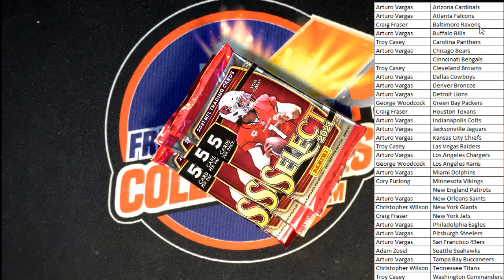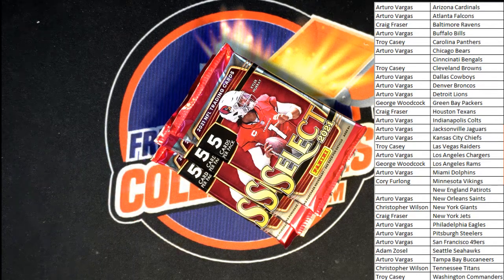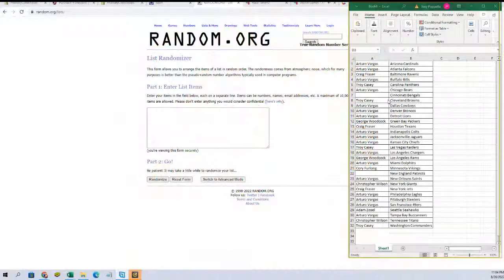All right, good luck guys. This is going to be a three-pack Select break. Pick your team — number one. Zero four, good luck. This is the last three packs of the box, guys. We ran the previous three, so we don't need a random — that's either the last three. So good luck, here we go. We're going to random for the Patriots and Bengals: Patriots one, Bengals two after seven.